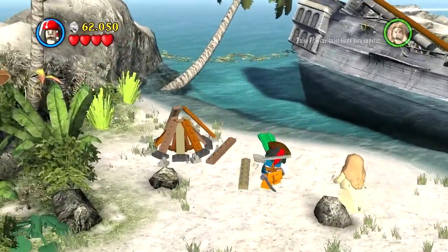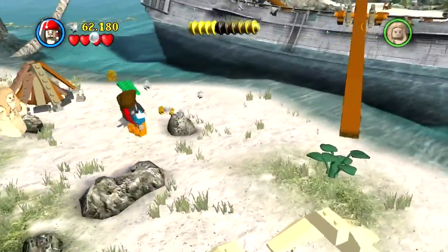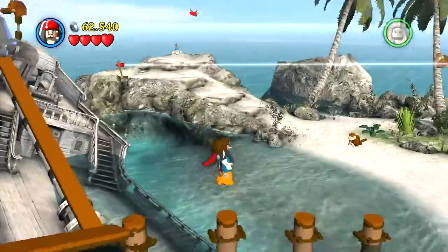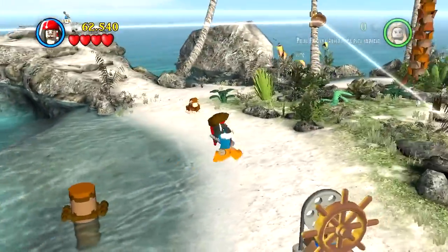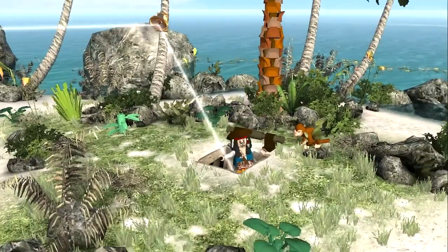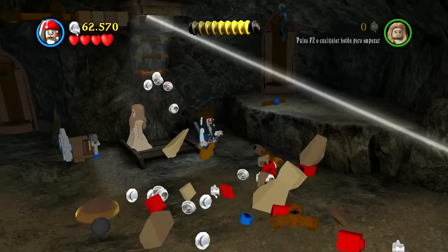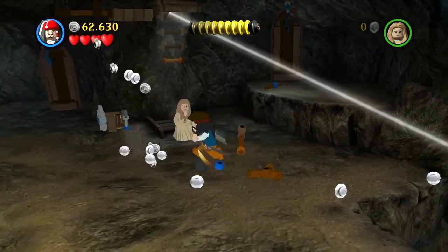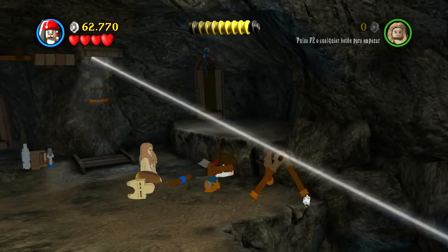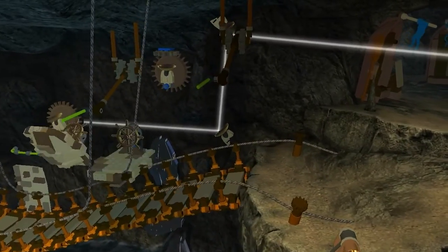Vamos a darnos prisa. El montoncito de maderitas, ahí está, y solo nos falta un montoncito más de maderas. Vamos a darnos un chapuzón por aquí, genial. Ahora tenemos que entrar nuevamente a la cueva esta. ¿Habéis visto el reflejo de la botella? Pues ha hecho explotar las dinamitas que estaban ahí.